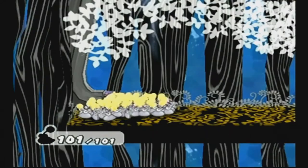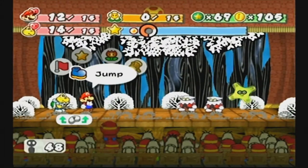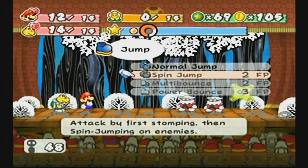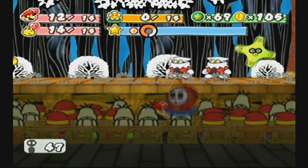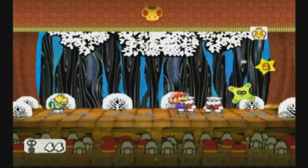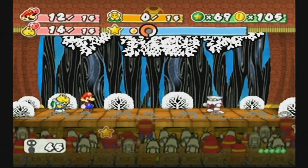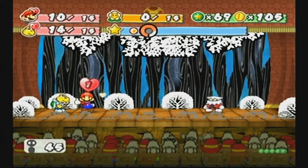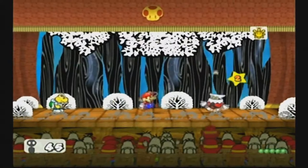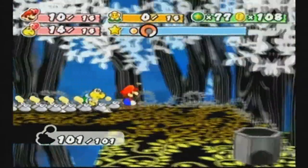Now we can port Koops back into our party. Defeat some X-Nauts. Normal jump, spin jump — we don't have any flower power. Get out of here. So we've got to take this one out. Oh, it's dead, sweet. Then we've got a shell toss. One's down anyway. We'll cover one hole, which is exceptionally useful. Of course we now do two damage per jump as well, instead of one, which is really, really useful.